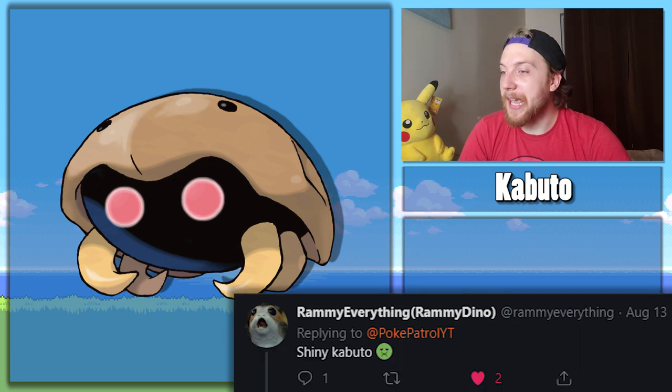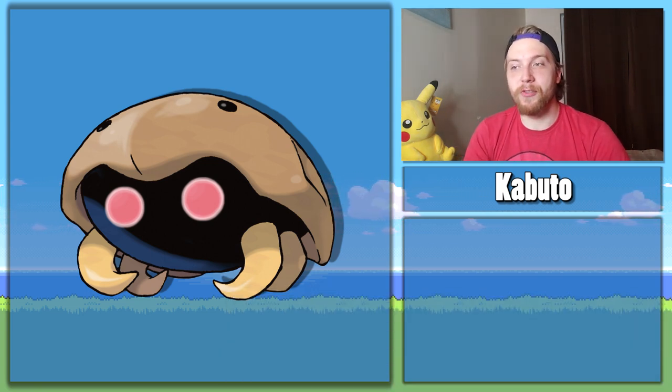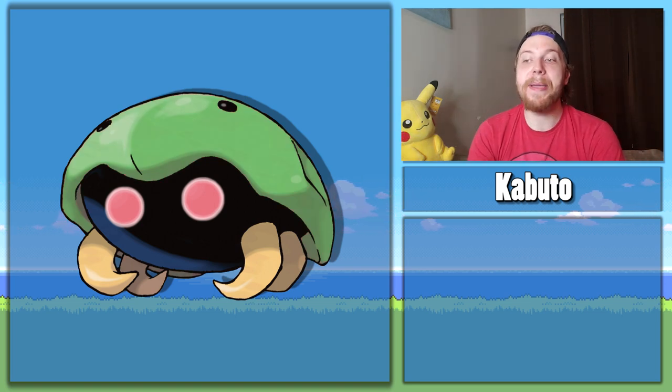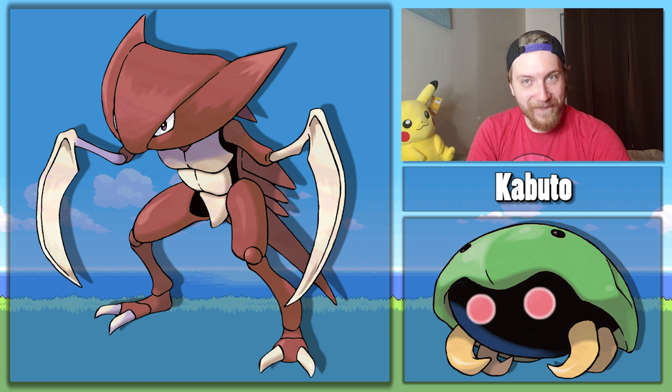Up next, Rammy Everything has asked me to fix Kabuto. Unfortunately Kabuto is another Pokemon that suffers from being green for no real reason, but that's okay because I made him red so he looks like a cute little ladybug. And as a bonus, red Kabutops is sick as hell. Green shiny fixed.